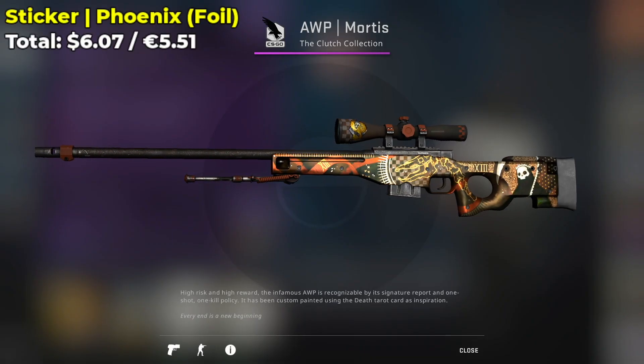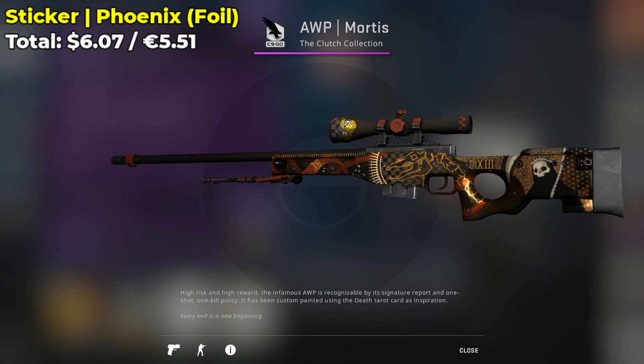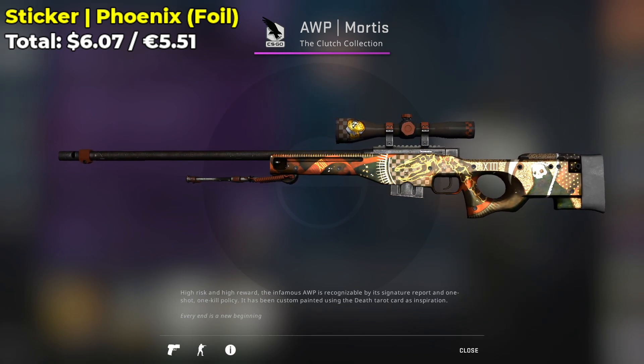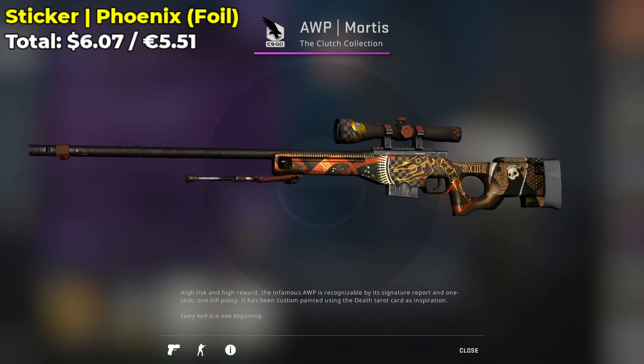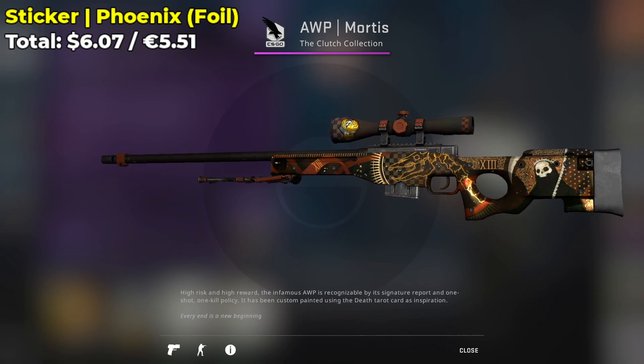If you don't have $13 to spend on a Dragon Lore Foil sticker for your Mortis, you can opt for the alternative Phoenix Foil, currently going for around $6.07 on the Steam Market — about half the price. Definitely check it out if you're looking for a high-end sticker while on a budget.